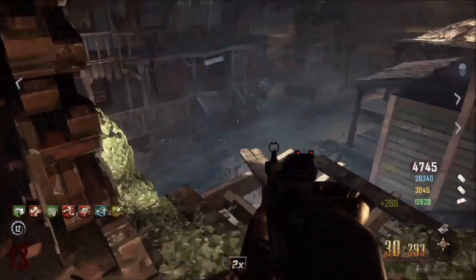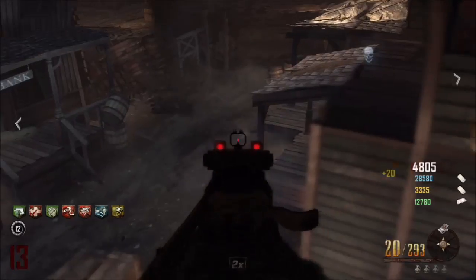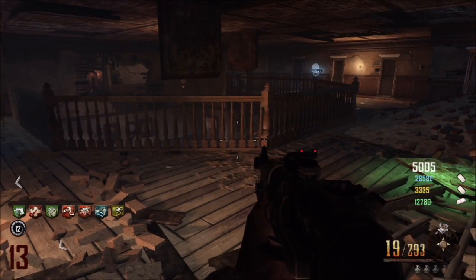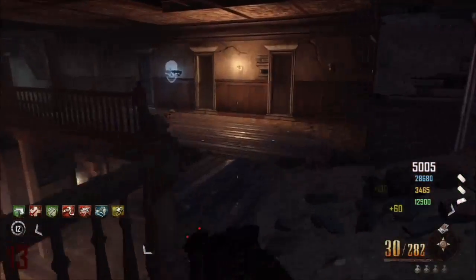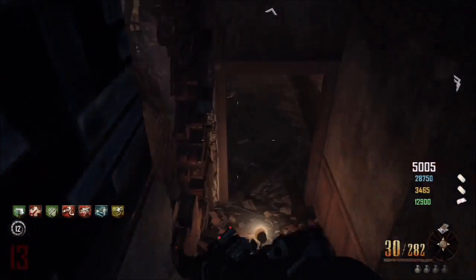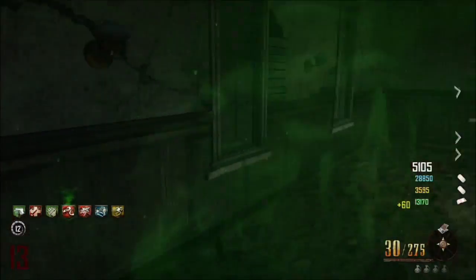What is going on guys, Ginger here. Today I'm showing you how to get the max zombie rank — and by max I mean complete max — so that is dual shotguns, one on each side, and blue eyes, as you guys saw on the thumbnail.